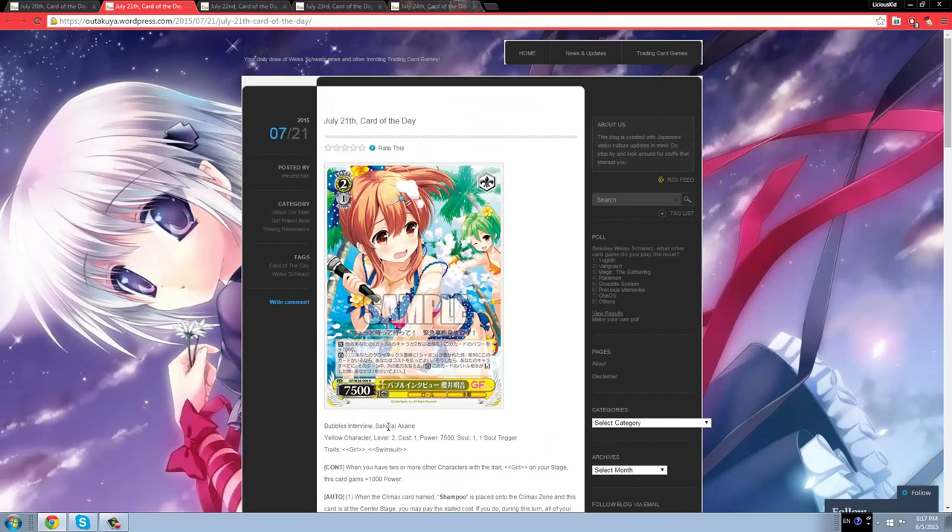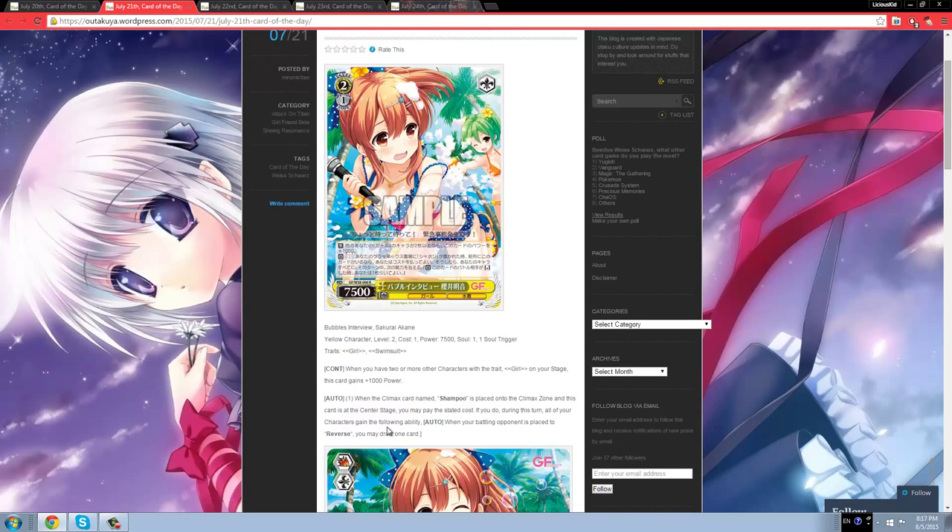The card is okay, but I don't think you should be running it. She's a 2-1-7-5, but will almost always be a 2-1-8-5 since every character in the set has the girl trait — and 8-5 is decent vanilla power for a 2-1. Her climax combo is pretty cool; it can potentially draw you a lot of cards. You play her, play the climax, pay one, and all your characters gain the ability to draw a card when they kill something. If you kill all three of your opponent's characters, you draw three cards — and since the flare trigger is minus one in hand size, you net plus two overall, which is really good.